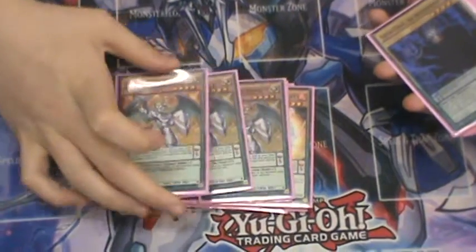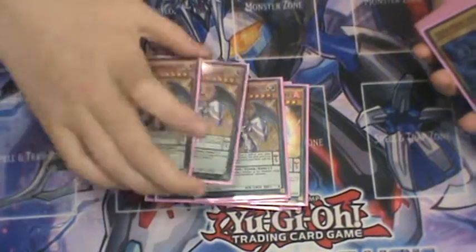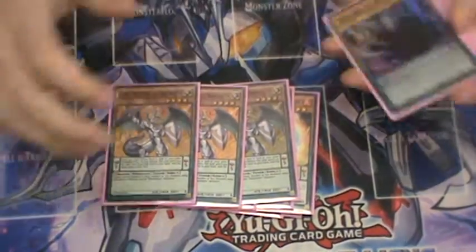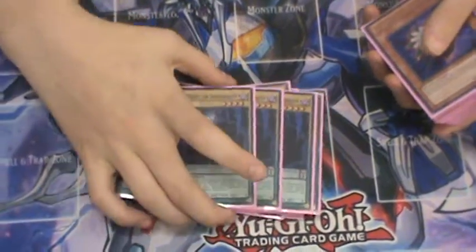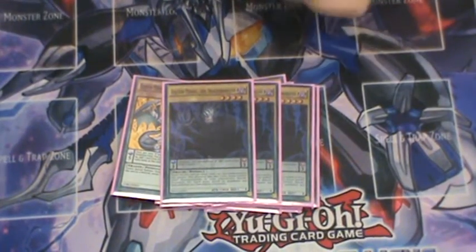Triple Luster the Dracoflare. He's the combo card — the other combo piece with Plushfire — so that's why I play him at three. He's also the tuner in the deck. But you also play the Masked Chameleon. Triple Vector Pendulum Dracoflare.